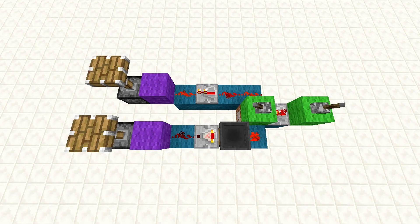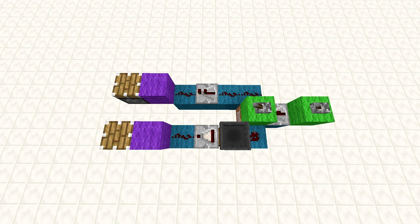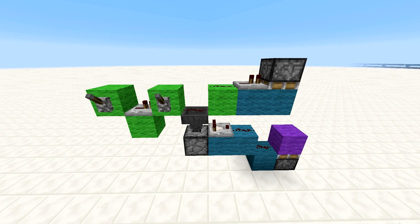In the following simple test, the pistons retract at exactly the same time. Thus, we can conclude that the total time it takes for the purple wool to depower from when the green wool was depowered is two game ticks, and thus the hopper is a synced input. Using this knowledge, we created the following detector.